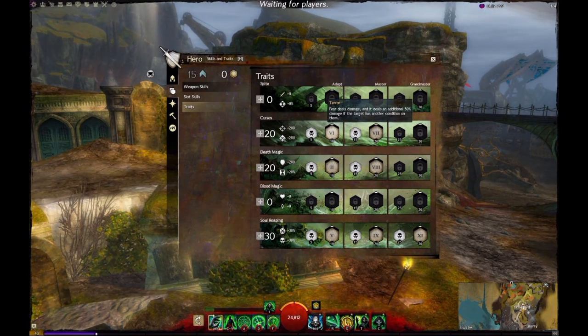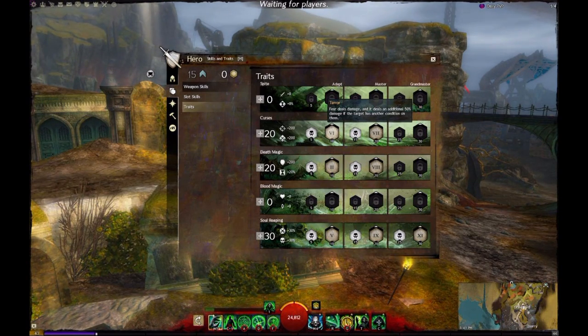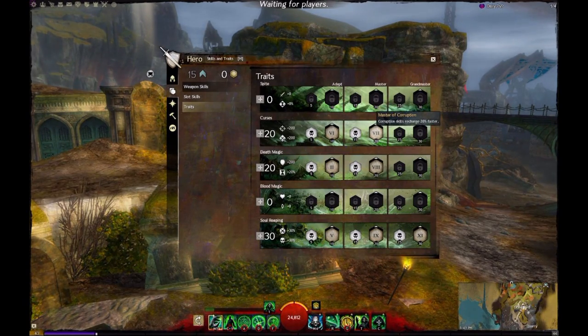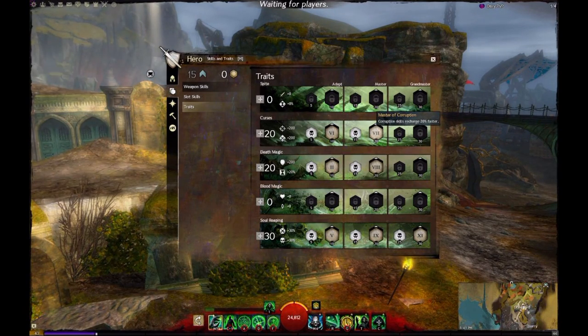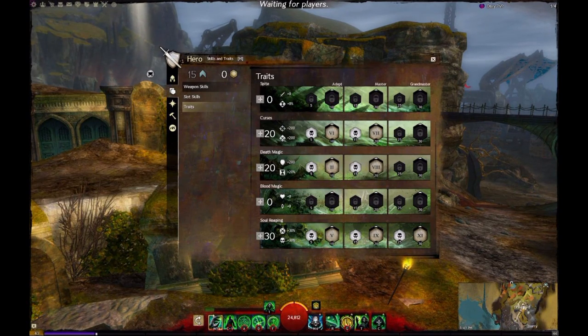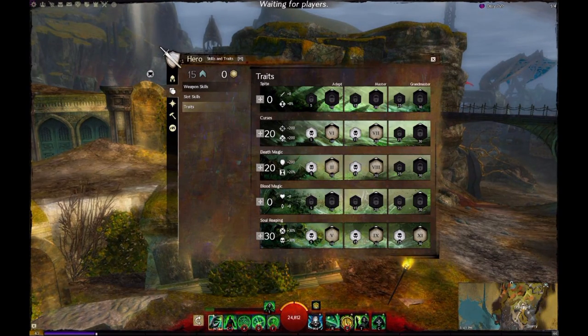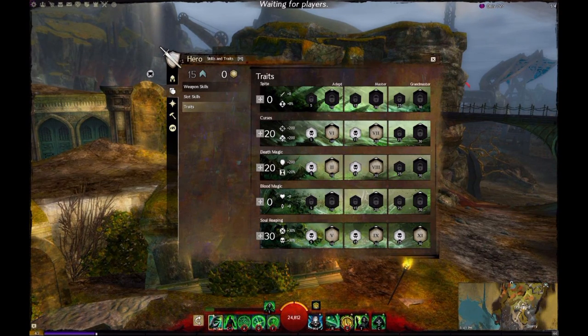First trait: Terror. I would highly recommend not removing this — it's basically the cornerstone of this entire build. Fear doing damage, and you have a lot of fear with this build. Then I would personally run Master of Corruption — I really like the reduced cooldown on Corrupt Boon and Epidemic. If you don't like it, I'd highly recommend Weakening Shroud, or maybe Reaper's Precision or Hemophilia — whichever you prefer. In Death Magic, you need to run Greater Marks. This is a must if you're running Staff — it's just too powerful, just non-negotiable. Also Reaper's Protection: every time you're stunned, you're going to do an AoE fear on everyone around you, and it's going to do damage. It's a really strong trait.